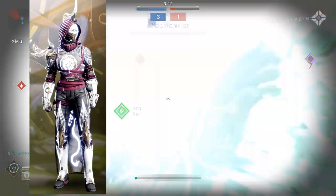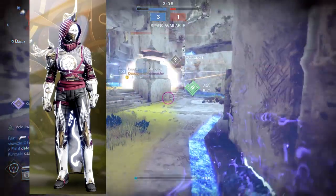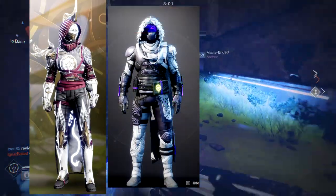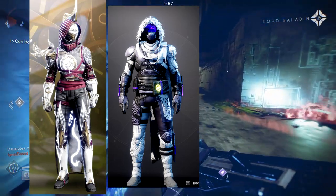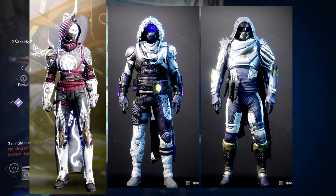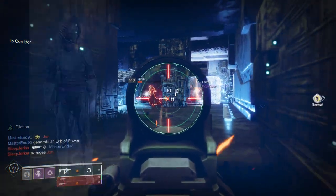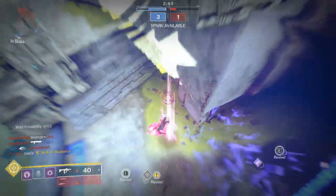Let me know what you guys think — I'm not the biggest fan overall, but the chest piece has me thinking about combining it with the Season of the Lost season pass cloak, which has cloth as well, and maybe pairing it with the Neoteric arms that also have cloth. But yeah, the Hunter armor set is fine — I think it's actually the best one personally, because the other two just do not impress me at all.